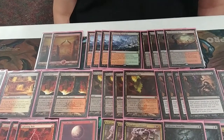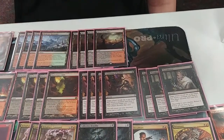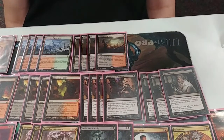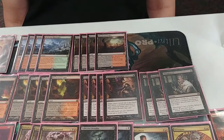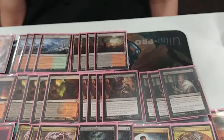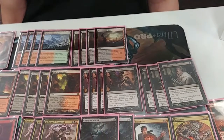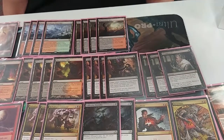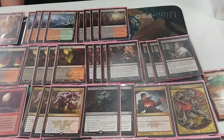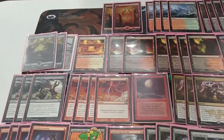For early spells, I have Blackcleave Cliffs — fast mana that hurts me less. This is a deck where I need to leverage my life total efficiently. I have four Inquisition of Kozilek and three Thoughtseize — the standard seven hand-hate spell package for Mardu. It's really important to go turn one hand hate, then turn two Young Pyromancer or something like that. For kill spells: three Fatal Push and four Lightning Bolt. Lightning Bolt is an insane kill spell; Fatal Push is really good, especially with eight fetches enabling revolt.